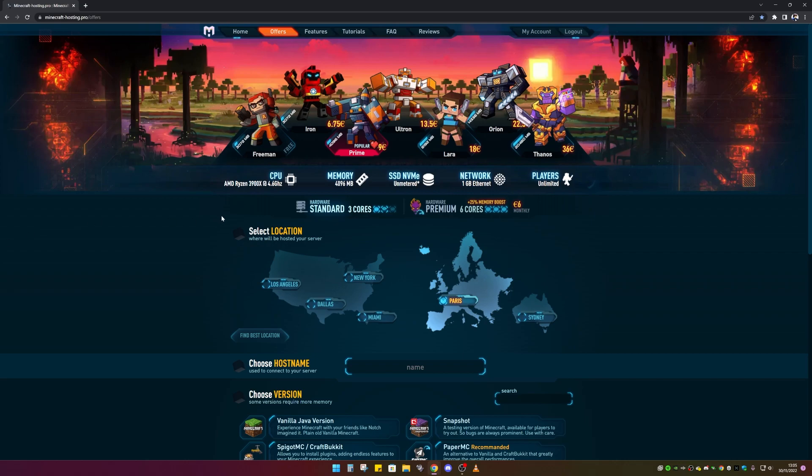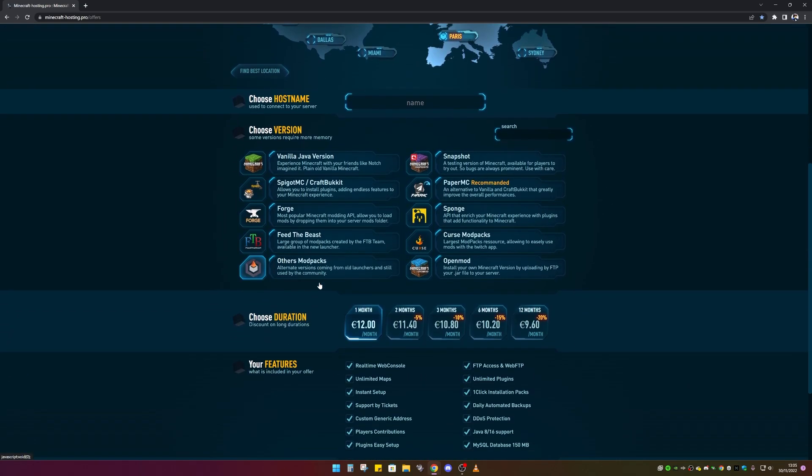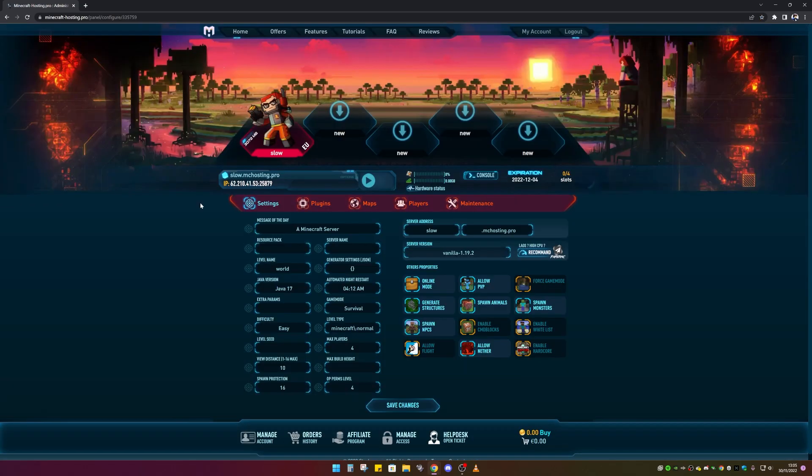The first thing you want to do is make an account with the website, then go through some of the settings. If you don't know how to do the settings, I'll leave a link on screen and in the description to a video where I show you which ones to click when setting up a server. Once you've done all those settings you should be brought to your dashboard — this is what the dashboard looks like.